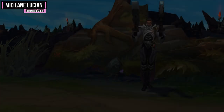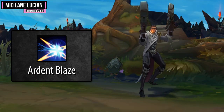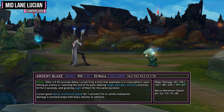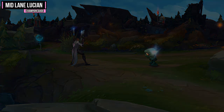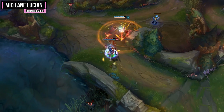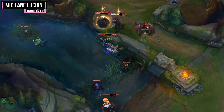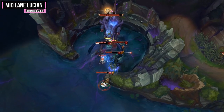Your W ability is Ardent Blaze, which does damage in a small area, grants sight for the same duration, and gives you bonus movement speed. Lucian fires a shot that explodes in a cross pattern, dealing magic damage, marking enemies for six seconds, and granting sight of them. Lucian gains bonus movement speed for one second if he or allied champions damage a marked target. It does have an AP ratio so it won't do much damage, but it's great for checking brushes and grants movement speed when you mark and hit targets. It's also useful to toss out to trigger your passive double shot, especially when taking down towers.